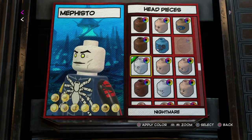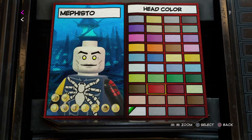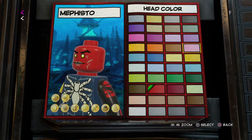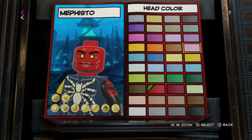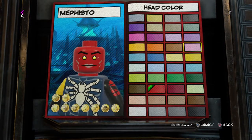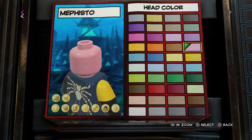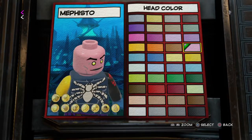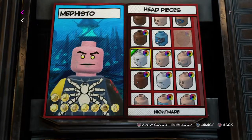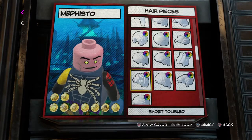For Mephisto's head, we're gonna be using Nightmare's head because he has that devil look to him. You don't want to make it red - I was gonna make it red at first, but then I was looking through it and actually he has more of a light red. I know this looks like pink, but with all the other red on it, it's gonna look like light red, and that's really the skin color he has in the comic book. Now for the hair, he does have red hair.